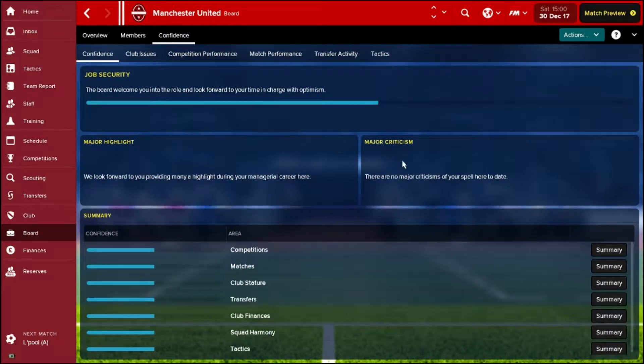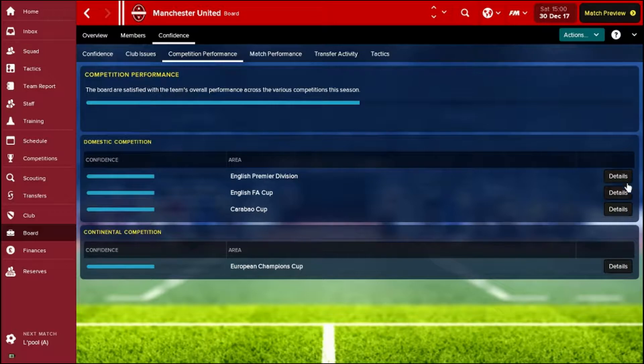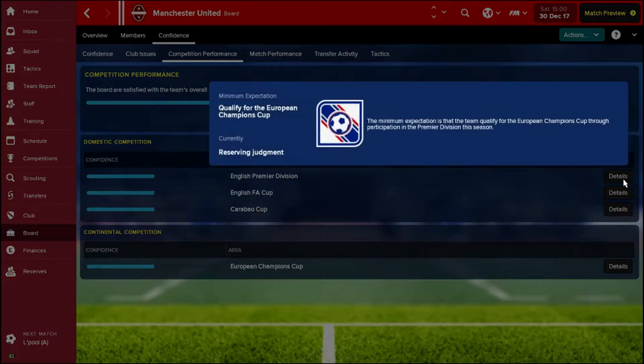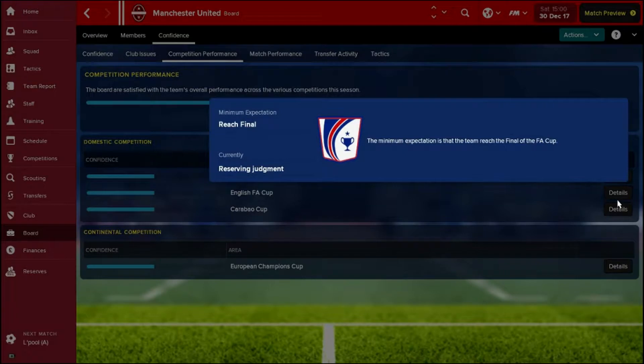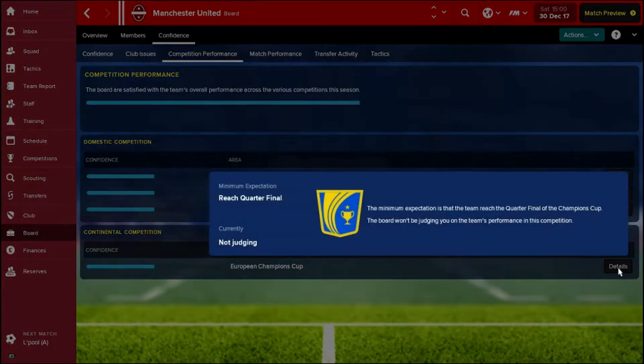Bear with me on this screen - it's not something I normally play, the Football Manager Touch mode, so it's a bit new to me as well. In the Premier League the board expect us as a minimum to qualify for the Champions League, so a top four finish. In the FA Cup we need to reach the final, and the other two competitions we're already out of so hopefully we won't be judged on those.